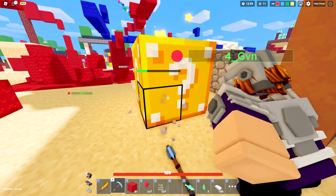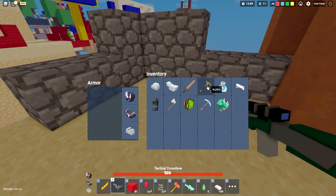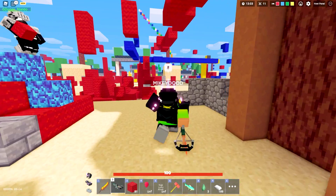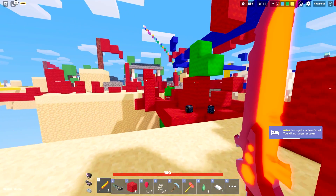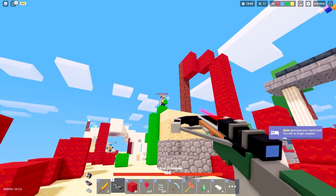Let's open up another one of these bad boys — we got a crossbow as well as another golden scythe. We're slowly getting more and more void armor. Wait a minute guys — we just lost our bed, they snuck on over. Not good — too many of my teammates were focused on opening up the lucky blocks with me.